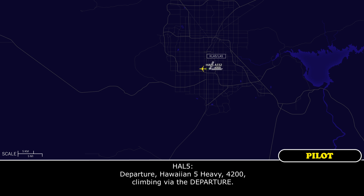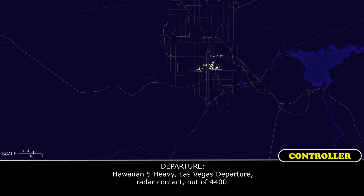Departure, Hawaiian 5 Heavy, 4200, climbing GFD, departure. Hawaiian 5 Heavy, Las Vegas departure. Radar contact out of 4,500.